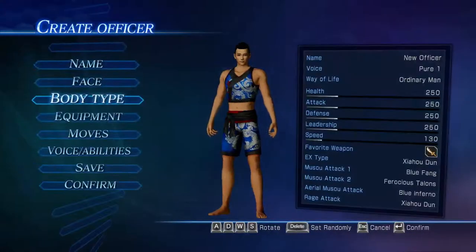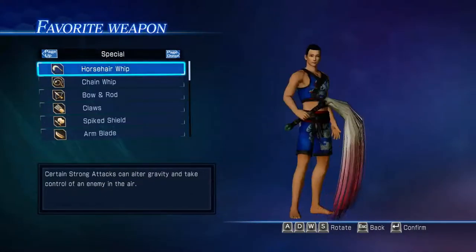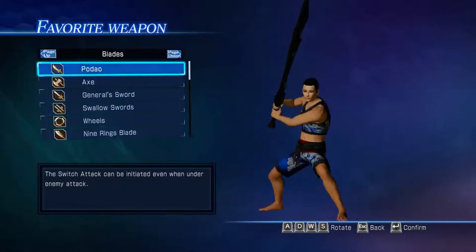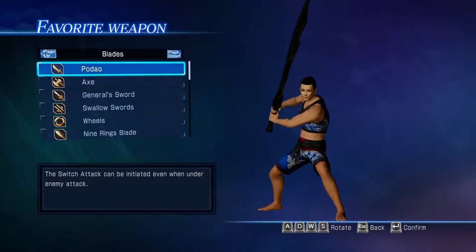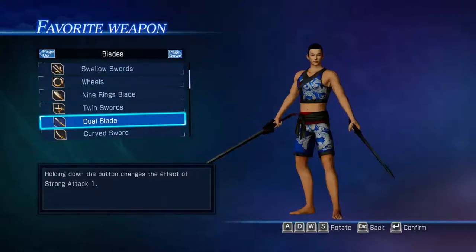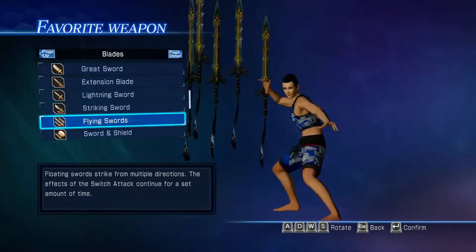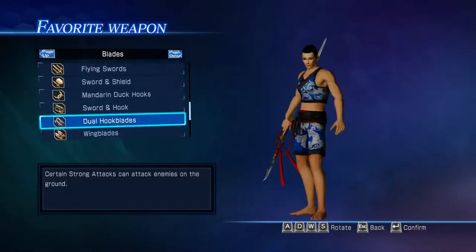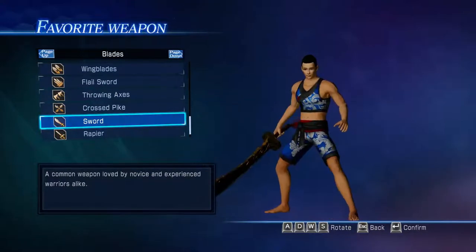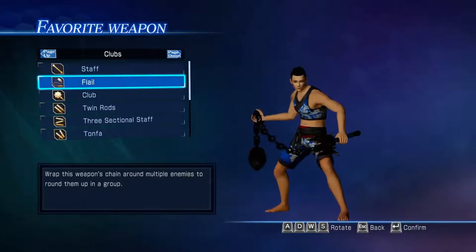Just to let you know the weapons available in this game, there are several different categories. First off there's the blades, which are just swords. I'll scroll through here so you can see these. You don't have to pick one — I'll choose for your character if you don't — but for those interested, there are all the blades, and then staves, or clubs rather.